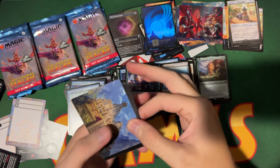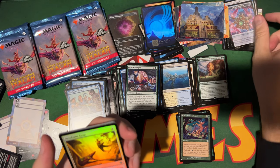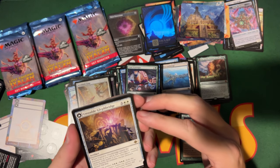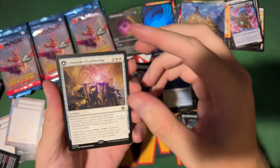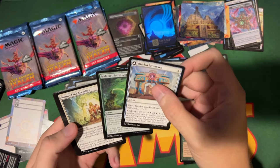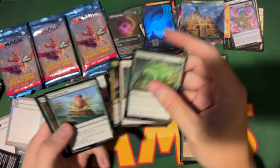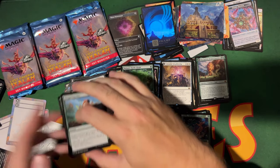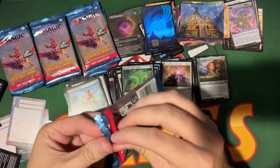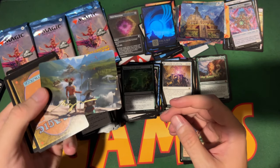I'm going to try Dinos in the pre-release. Don't force anything — just build the best deck you can. You're gonna open two dinosaurs and be like 'I'm going dinosaurs.' You're gonna open bomb rares and mythics and be like 'no, these uncommon dinos, I'm going dinos.' You'll open Odric in green and then say 'but I got a bunch of dinos in blue and red' and force something stupid.